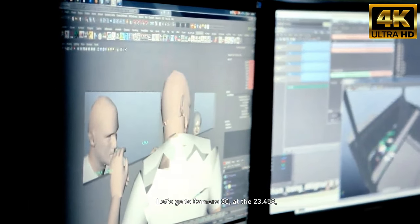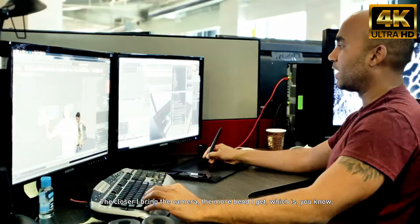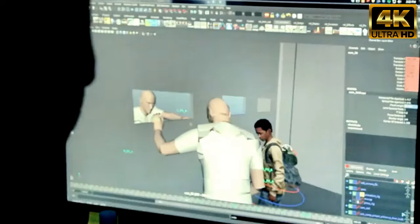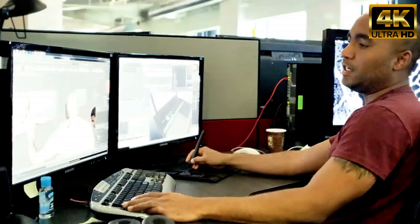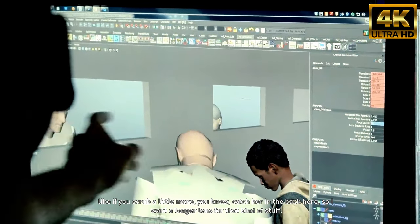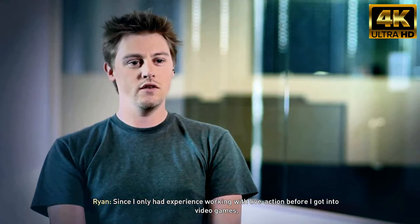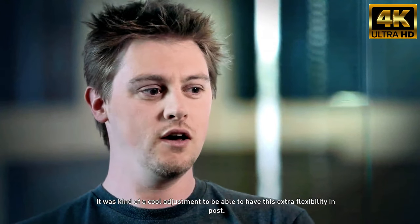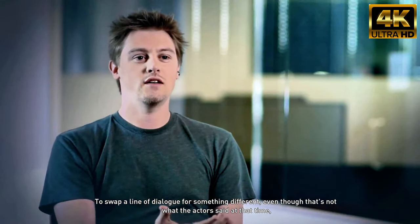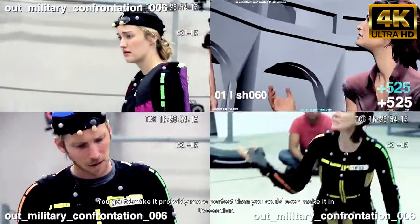Let's go to camera 30 at the 23.458 — then I get that kind of weird bend across his back. The closer I bring the camera, the more bend I get, which doesn't look right, it looks less cinematic than if I do that, which flattens the whole thing. I'm trying to also catch Ellie in the back here, so I want a longer lens. Since I had only had experience working with live-action before I got into video games, it was a cool adjustment to have this extra flexibility in post — to swap a line of dialogue for something different, even though that's not what the actors said, and still have a close-up on them. You get to make it probably more perfect than you could ever make it in live-action.